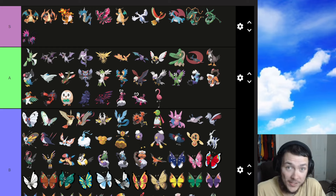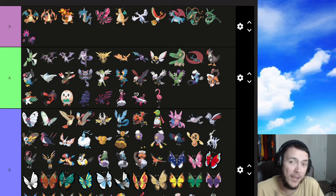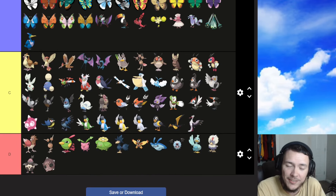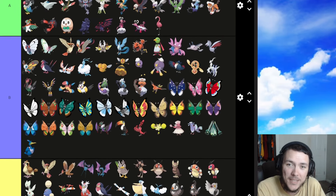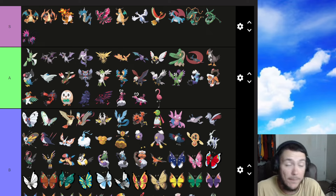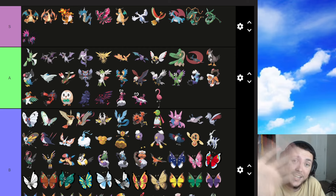That is the tier list. These lists do not get any easier to make — I have to think about so many things during these Pokemon typing ranking tier lists and make decisions that are gonna hurt some people, but again it's just my opinion. There's your final look — D tier, C tier, B tier, A tier, and S tier. Thank you all for watching, hope you guys enjoyed. Let me know in the comments what typing I should rank next — maybe fairy, bug, or electric. I'll see you guys next time, bye!